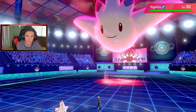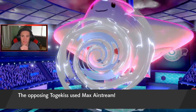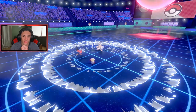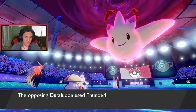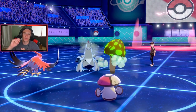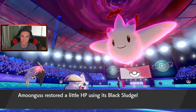He throws me a curveball — that flying is going to be huge. We Taunt up on that, kind of a wasted turn from me. The Airstream comes out on Amoongus probably — nope, Amoongus eats it though! We might be able to get somebody to sleep. Talonflame avoids which is beautiful, and we get off a Spore on the Duraludon. That means I can Tailwind and outspeed with Tailwind up.